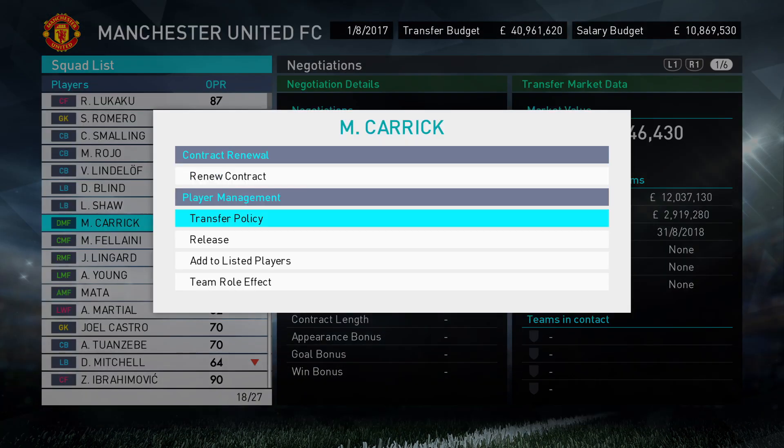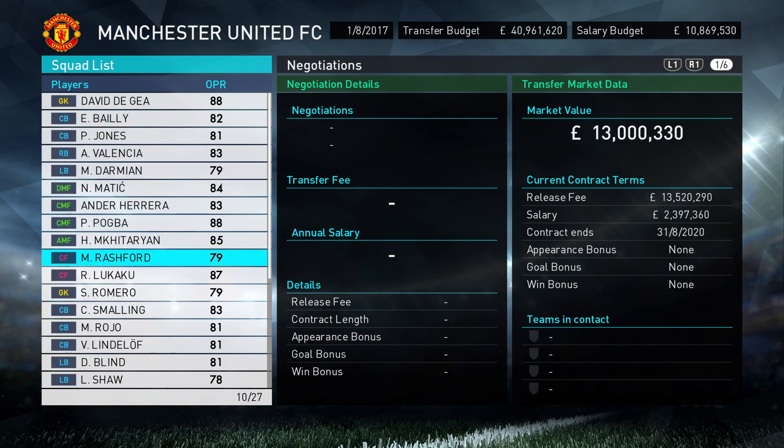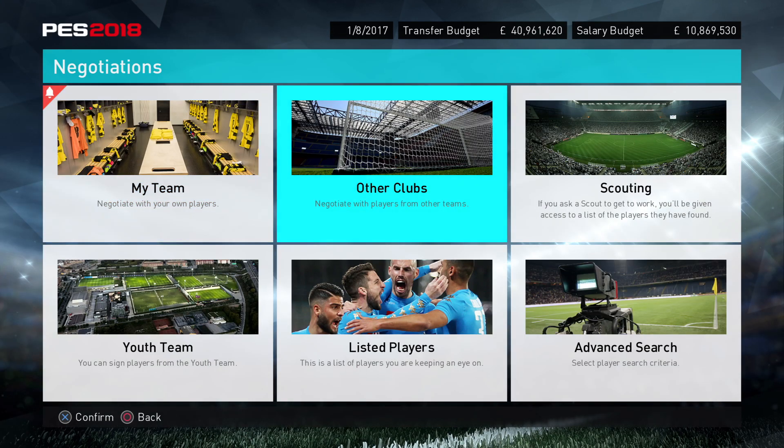Anyone I think is worth offloading — Rashford I definitely want to keep, Lukaku definitely want to keep, Pogba definitely want to keep — so I'd refuse all those just to stop people bidding. It also narrows it down so that when offers do come in, they're only for players you actually want to sell. If you forget and leave Pogba available, you'll get a wasted offer — probably just below asking price — and you'll say no, I'm not letting Pogba go for 24 or 25 million.